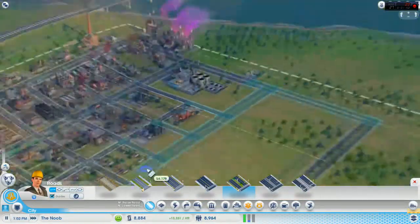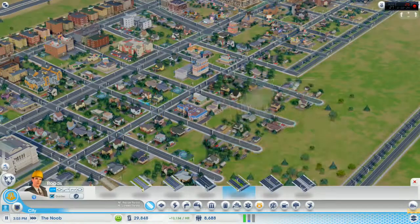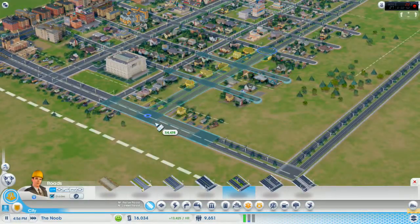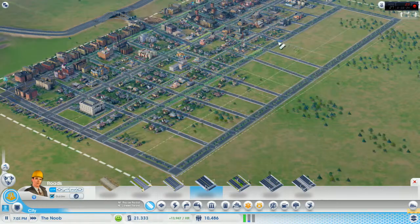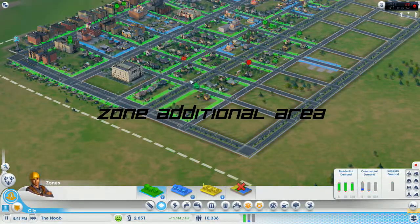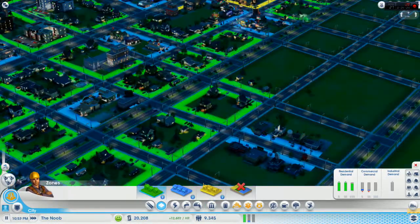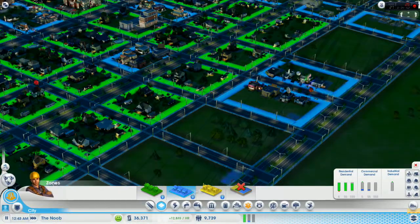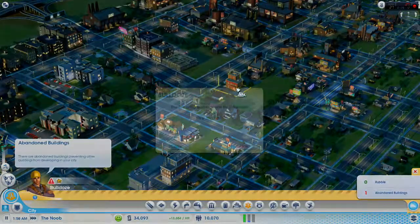We're going to upgrade and add additional stuff so that we can hold more population. I'm going to try to prevent myself from using the entire map because I want to hold the part close to the water for some cool stuff later on. We're basically increasing the city size, adding roads, and keeping to an easy-to-tear-down-later build. We're keeping in mind that we want residential upwind and commercial and business stuff downwind.